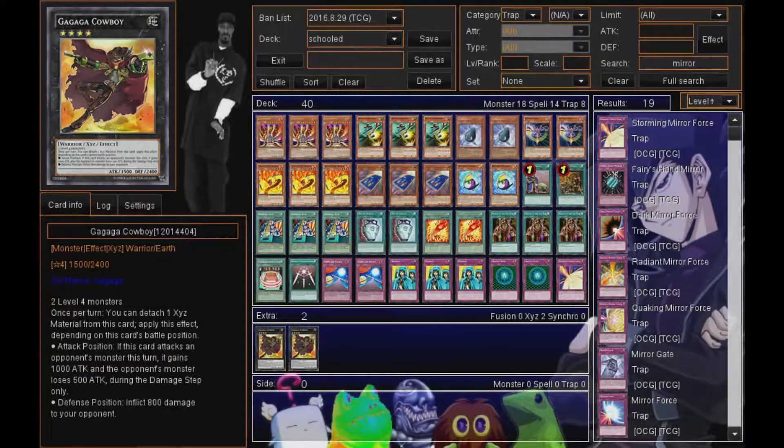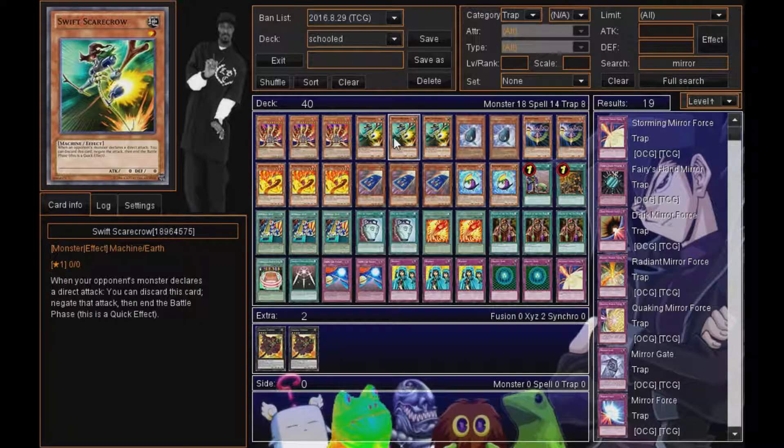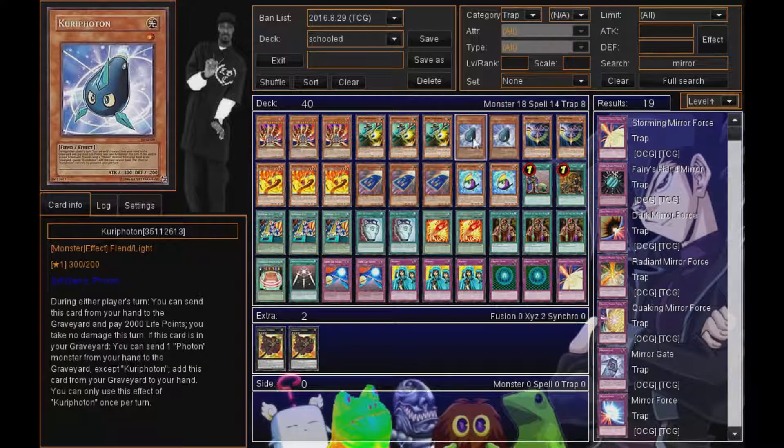I run three Scarecrow — just more stall stuff, all that good stall-y stuff. Three Card Car D for extra draw power. If you haven't gotten Reversal Quiz in your hand yet, Card Car D will lead you to it.